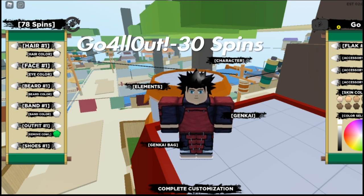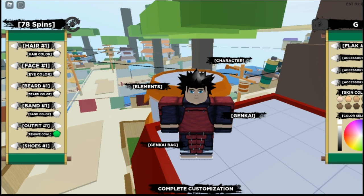Next one is 'Go All Out' — G-O-A-L-L-O-U-T. Hard to use but there we go. That code gives another 30 spins.